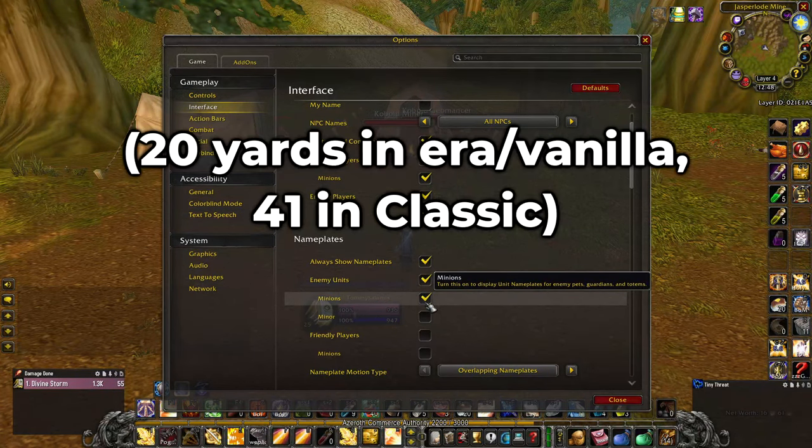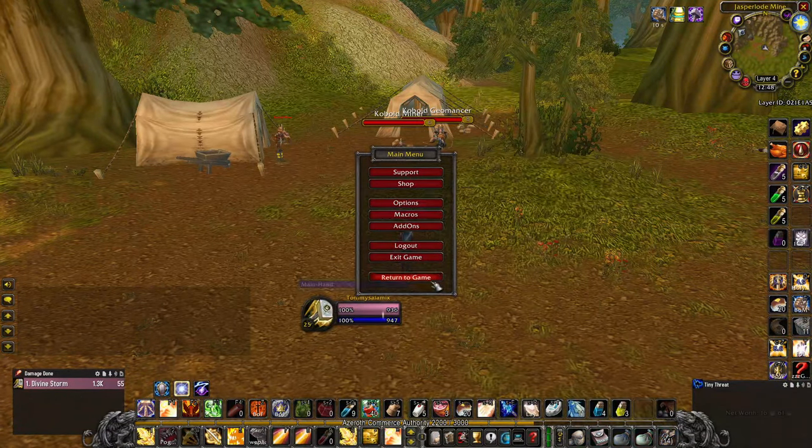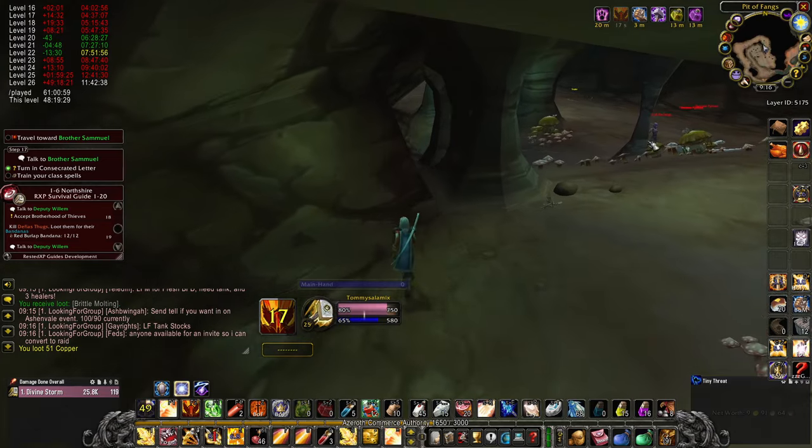Nameplate distance is 20 yards, which helps you to judge aggro range — around 18 yards is your aggro range for yellow level mobs, and 15 yards or below for green mobs.